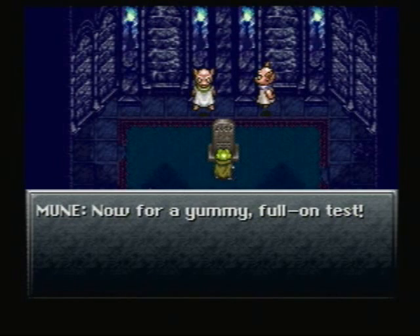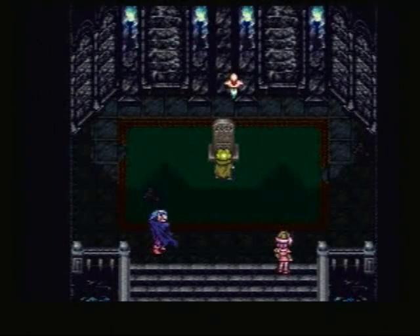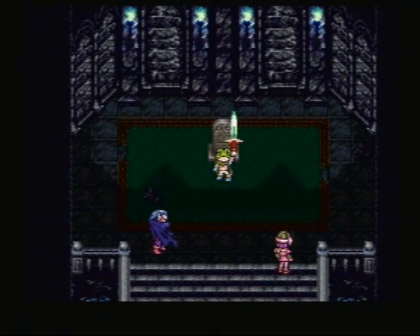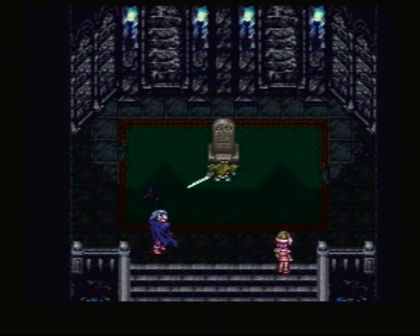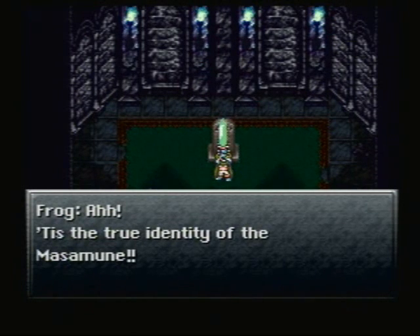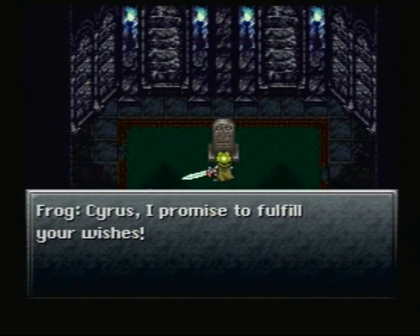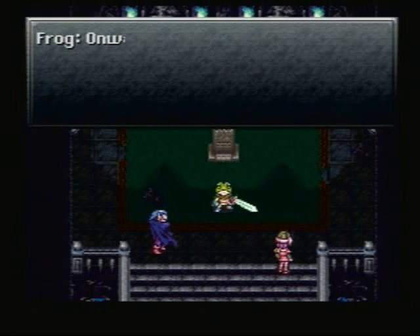Now for a full-on test — it's thrashing time. And they reform back into the sword. No fight required this time. But they have awakened the full power of the Masamune — the true identity of the Masamune. 'Tis a sad farewell. Onward, all.'